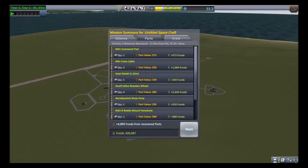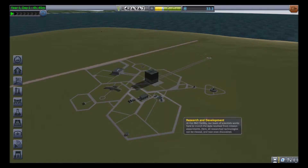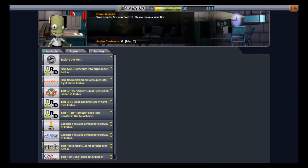We didn't get much science, but as you can see we got a good 60 grand out of that overall. And Jeb is one star now, so that's always nice.